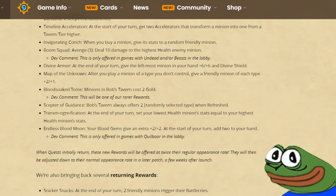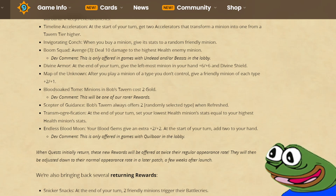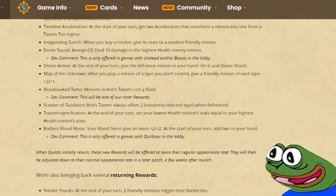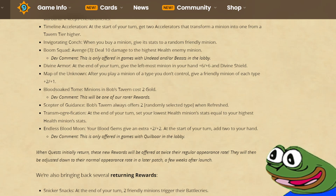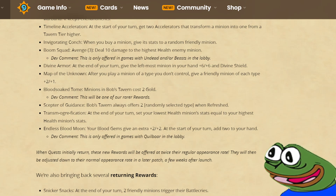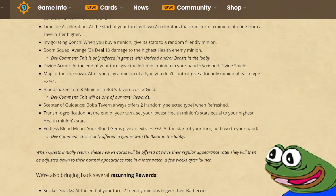Bloodsock Tom: minions in Bob's Tavern cost 2. Dev comment: this will be one of our rare rewards. Basically you become Milaos Mana Storm. Although first of all it's gonna be a rare reward, which usually also means it's gonna be difficult to complete, since this is a very powerful effect. Even though this quest looks really good, it's probably gonna be on the weaker end of quests, because the meta is just gonna be extremely tempo-based — so if your opponents are already getting like plus 10 plus 10, or even plus 15 plus 15 stats every turn, you're not going to have enough time to come back and catch up on stats before they kill you.